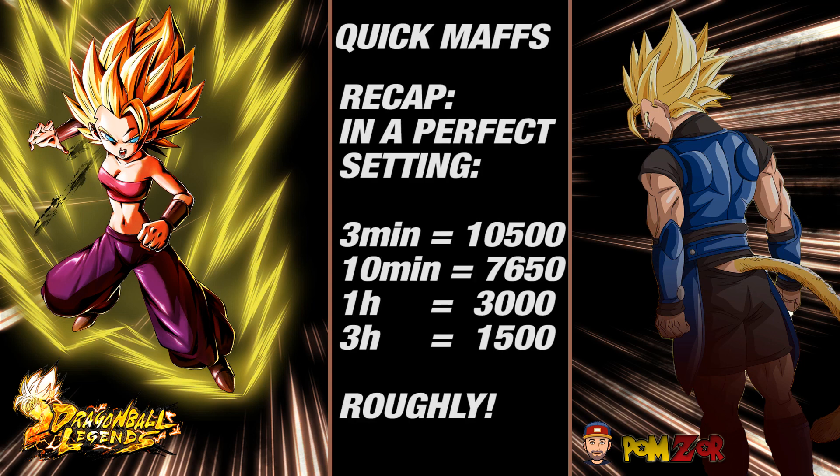To sum it up: if you're in the game anyway and playing PvP with some time, go for 10 minutes — 3 minutes is too annoying. With 3-minute adventures you might gain 10 to 15 extra juices over a 10-minute period but it's not worth it. If 10 minutes isn't realistic, go for 1 hour — definitely not 3 hours, because over a 3-hour span the 1-hour adventures give you twice the juices. Plan your adventures around your day, not your day around your adventures.